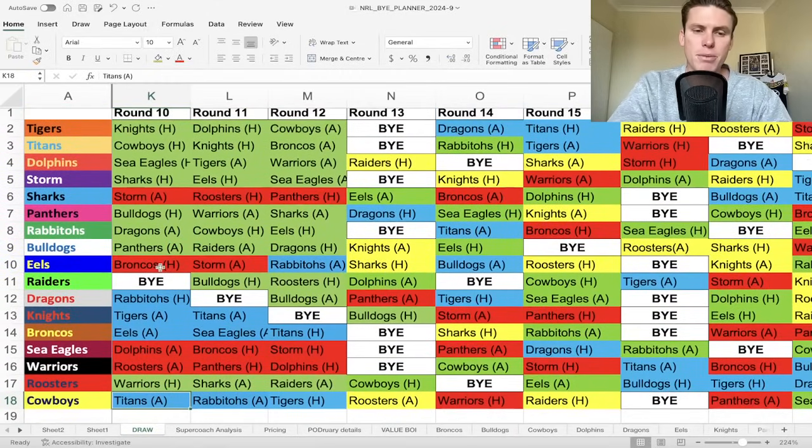Raiders have the bye this week - hold on steady to basically all your Raiders. Then they've got Dogs, Roosters, Dolphins - not the best stretch, but we've shown they can do decent things. I'm holding Strange. I think Seb Croft is a hold and Chevy you can wait and see what happens in Round 11. If he gets a spot back, we'll have to find out. Wighton is going to be the clear buy in that Dogs clash in my opinion, but he does come up against that tough left-hand side of the Doggies.